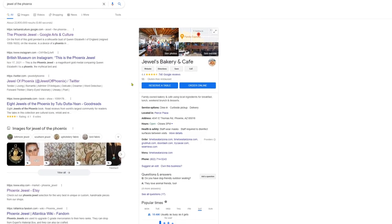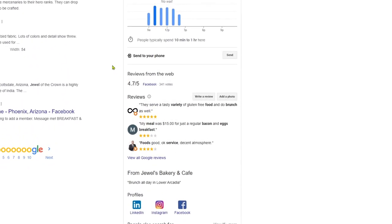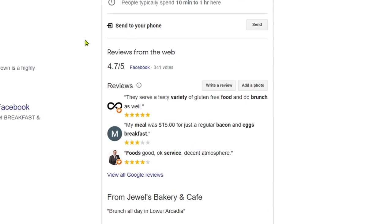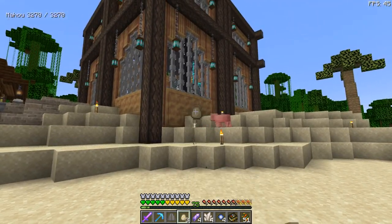Let's Google it. Jewel's Bakery and Cafe — not very helpful. What's the review say? The meal was $15 for just regular bacon and eggs breakfast. $15 for bacon and eggs? Yikes.